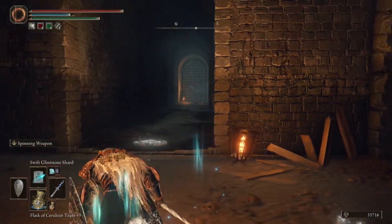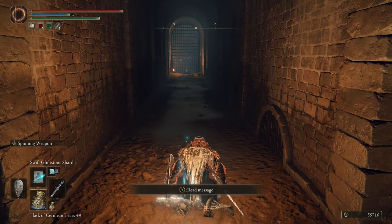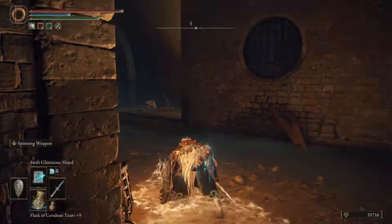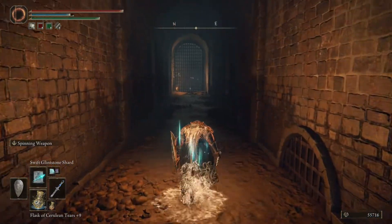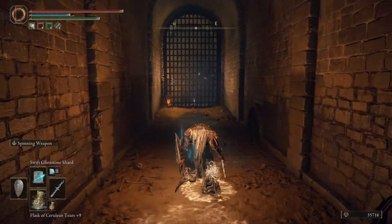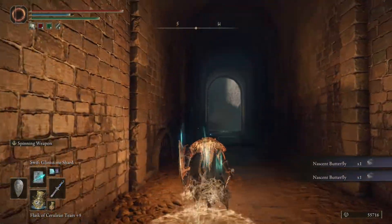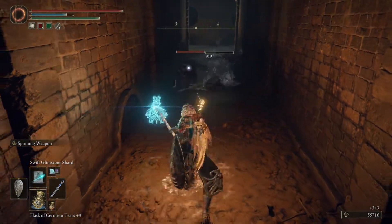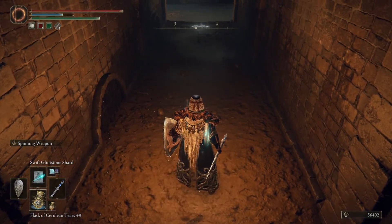Be wary of ambush. I'm not seeing anything that could ambush me other than that maybe. Also don't know how to get over here. Let's grab these nascent butterflies. Albinarchs — is that something else? Oh, those are the ones we saw in the volcano manor! Little fast dudes with stone around them.